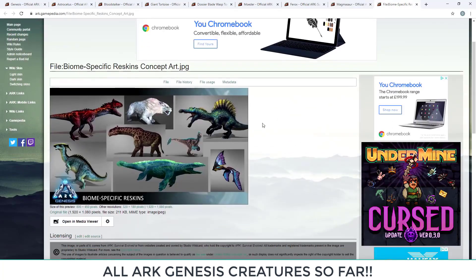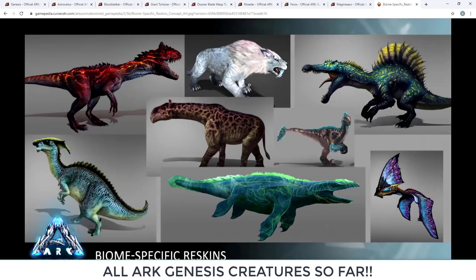Biome-specific reskins are confirmed, where dinos in certain biomes will take on visual themes from that environment. Looking at the reskins on screen, the Allosaurus in the lava biome looks quite cool, but the Saber Tooth and Tapejara reskins stand out as the most impressive.